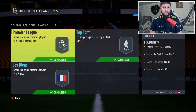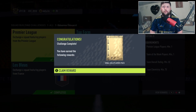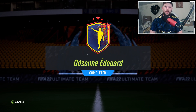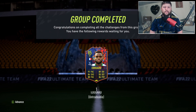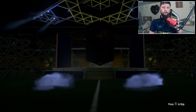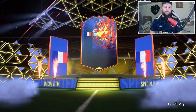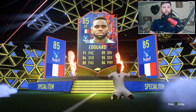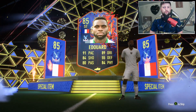Eduardo's Record Breaker SBC is done - coming in relatively cheap. It's an 82, 84, and 85 rated SBC. He's an 85 rated striker from Palace and he's French, so quite an interesting one. There may be a dynamic image too. Very cool flair animation on that blue background. He's got 91 pace, 84 shooting, and 89 dribbling - looks like a pretty solid card.